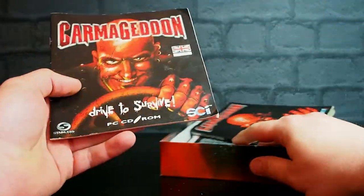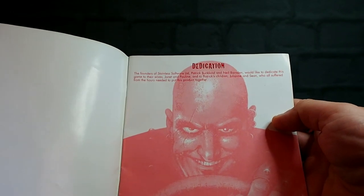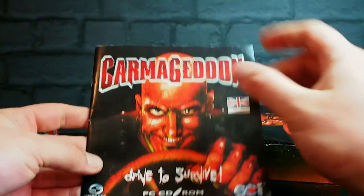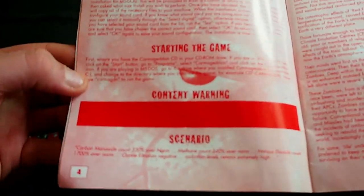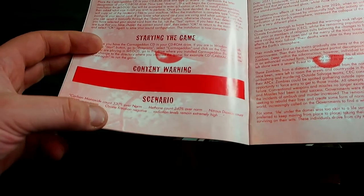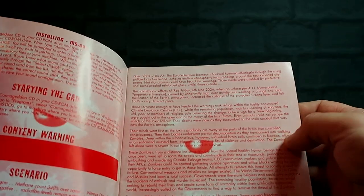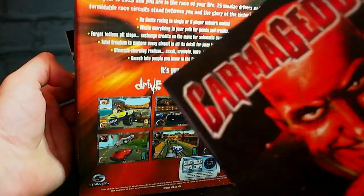What have we got in the box? The user manual. The founders of Stainless Software Limited, Patrick Buckland and Neil Barnes, would like to dedicate this game to their wives Jen Eston and Pauline, and Patrick's children Julianne and Sean. System requirements, installing on MS-DOS. Then there's a content warning - just a big content warning. The scenario: Carbon monoxide count 520% over norm, methane count 340% over norm, nitrous dioxide count 1700% over norm, ozone filtration negative, radiation levels extremely high. Date 2031.